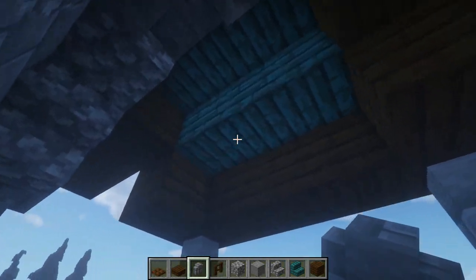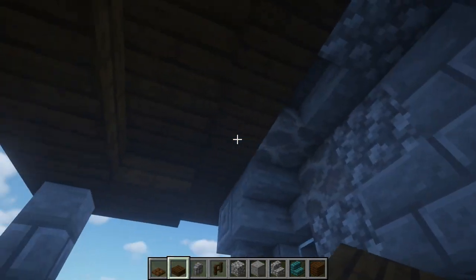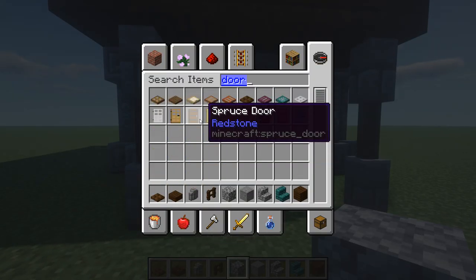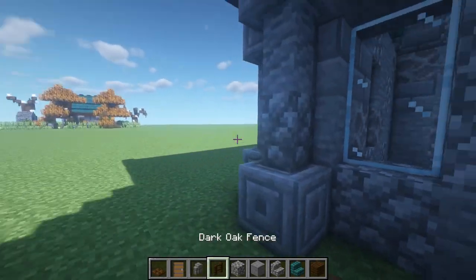Underneath the overhang you can fill it in however you like. I'm just going to fill it in like so. We need to put a door on this space too so we can walk in. I'm going to use the spruce door — the spruce door generally looks a lot better than the rest. So we've got a spruce door in there.